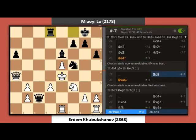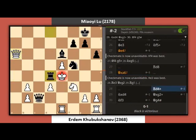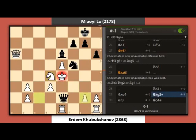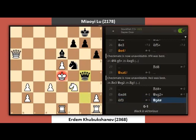Rook D8. Queen takes A6. Rook D4 check. Knight takes D4. Queen takes G2 check. Knight F3. Queen G4 checkmate.